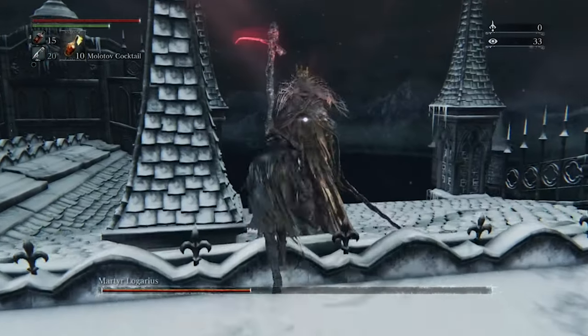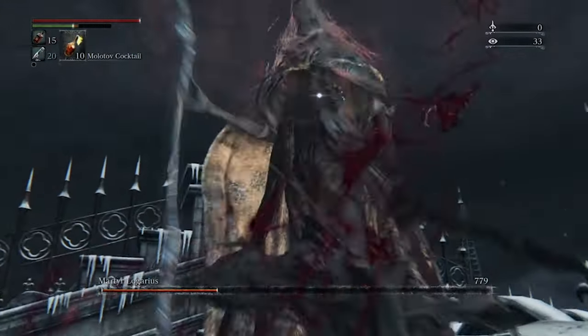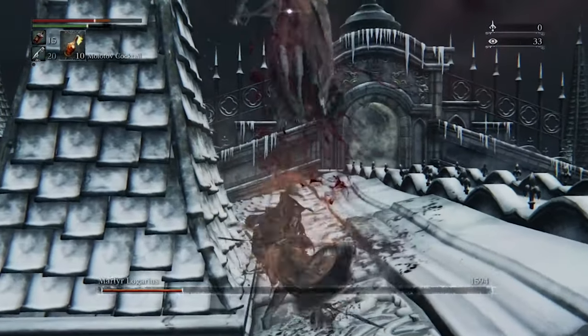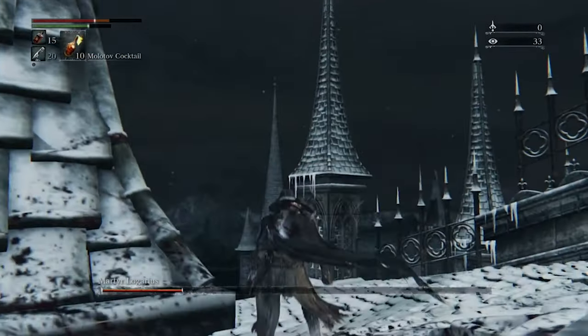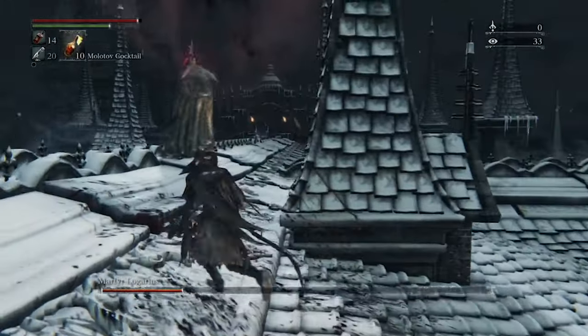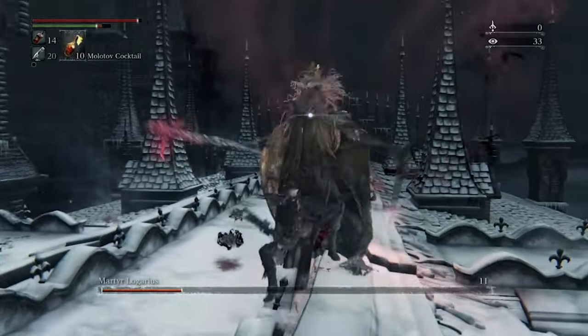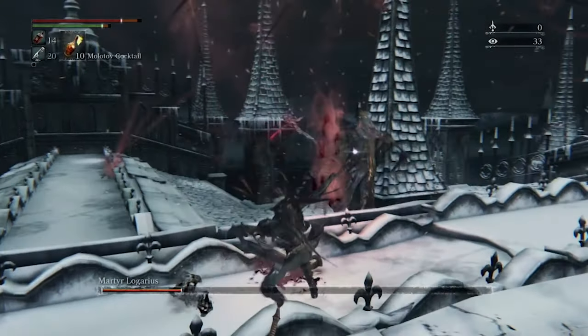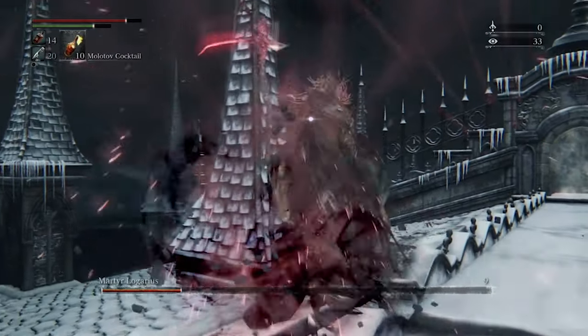His big thing here is going to be slamming the sword down into the ground — destroy the sword as fast as you can when he does that. But if you're really laying the pressure on him, the sword's going to be really close by anyway, so it's easy to take out. Ideally, you can get him backed up against a corner where he can't move as much, and you really lay the attacks in then, but keep the pressure on him.